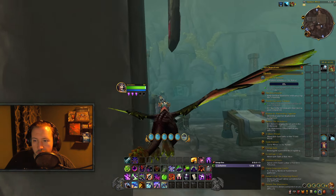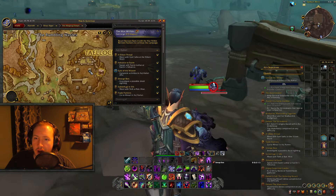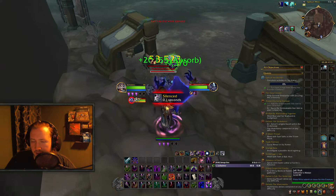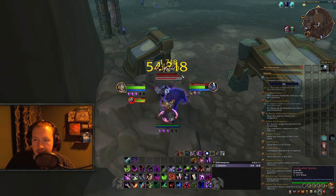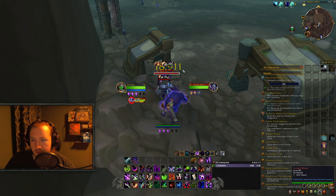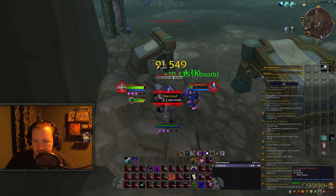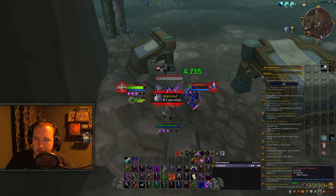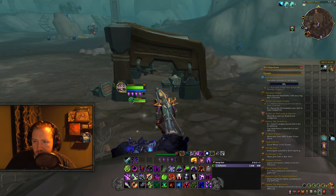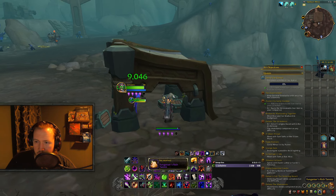For treasure number 4, the second one in the Ringing Deeps, you will be traveling to Taillok, underneath this pillar. Over here you are looking for Fungarian's Rich Tannin. It's going to be guarded by some mobs, so unless they've been cleared, you'll want to deal with them yourself — they're pretty easy, though they do sometimes spawn additional trash after being killed, so beware of that. Try to pull as few as possible, go inside, and click on the Tannin.